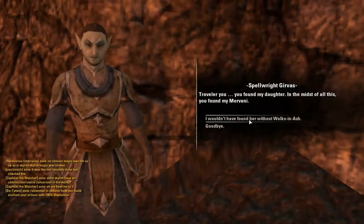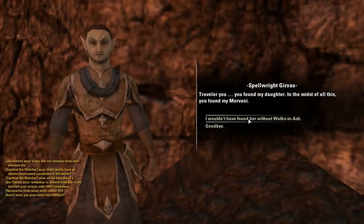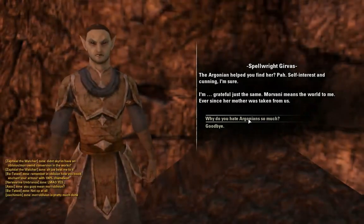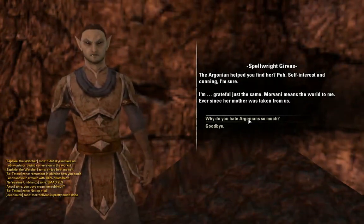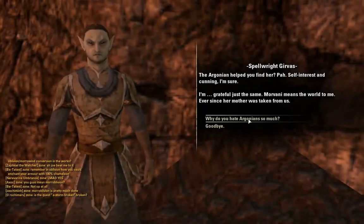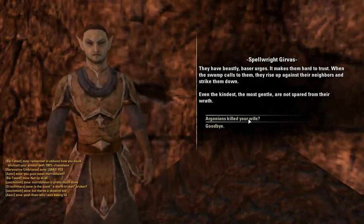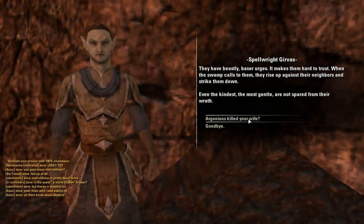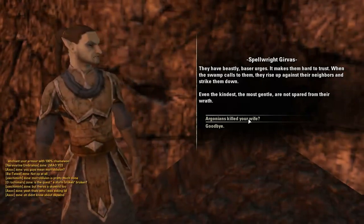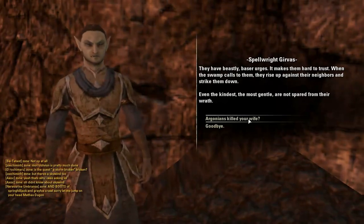Traveler, you found my daughter — in the midst of all this, you found my Morvani. The Argonian helped you find her. Self-interest and cunning, I'm sure. I'm grateful just the same. Morvani means the world to me, ever since her mother was taken from us. They have beastly, baser urges — it makes them hard to trust. When the swamp calls to them, they rise up against their neighbors and strike them down.